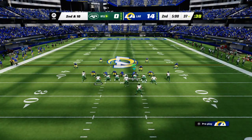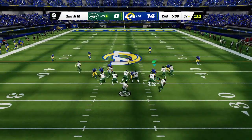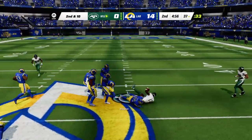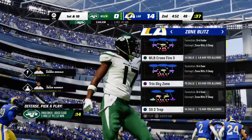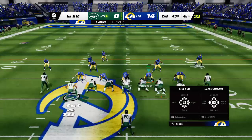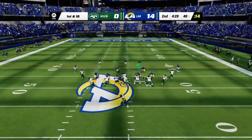Here's second and ten. White over the middle and complete to Wilson, and they're able to work this across midfield to the 48. That's a more than acceptable read right there because it's zone coverage — timing is everything. This time he waits for his man to come open, puts it right on him, and they pick up a first down.